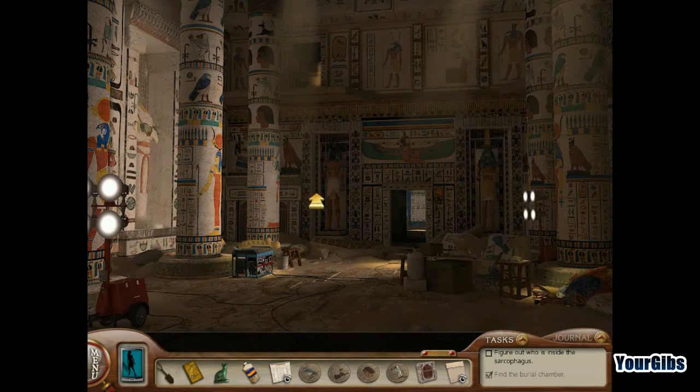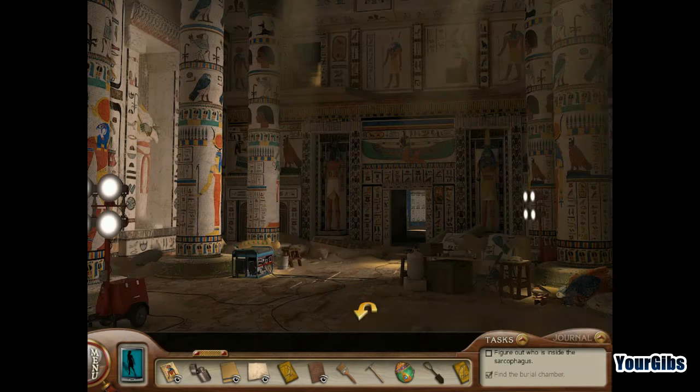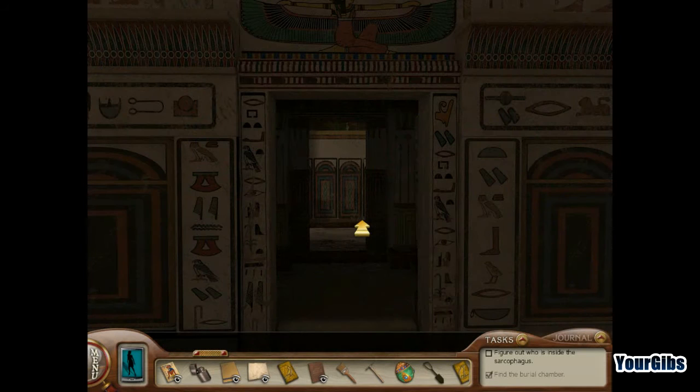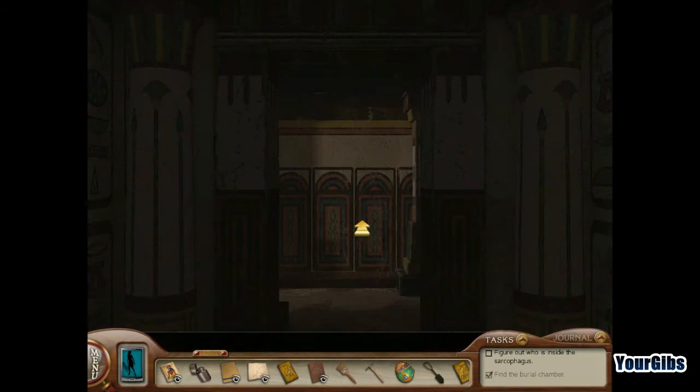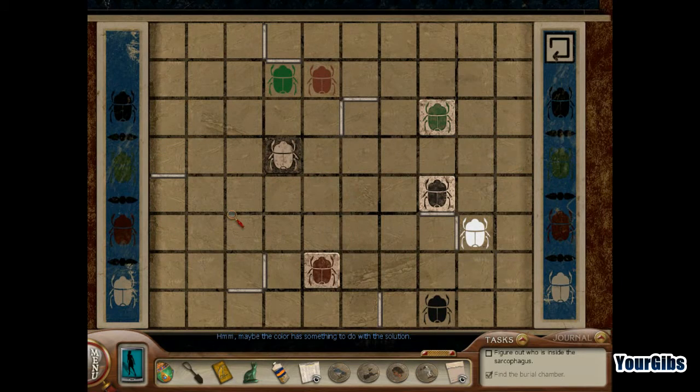It's time for us to look at our map. Alright, so that's where the tomb is. Fair enough — I guess we'll go this way.